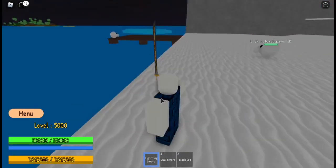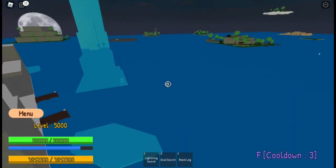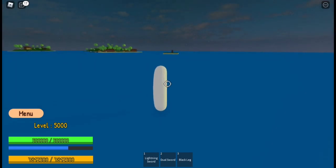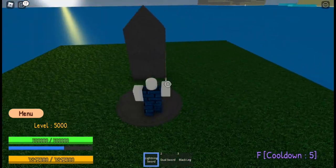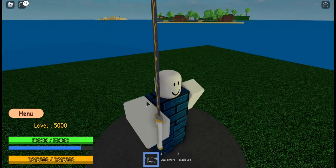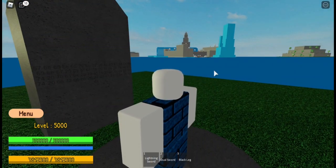First things first, I'm going to show you how to get this sword. Go to the place you're in right now and then go to this little tiny tome right over here. This grave area has something called a tome, and that's the one that's going to give you the lightning sword. All you need to do is stand here AFK for about one to two hours if you're lucky.